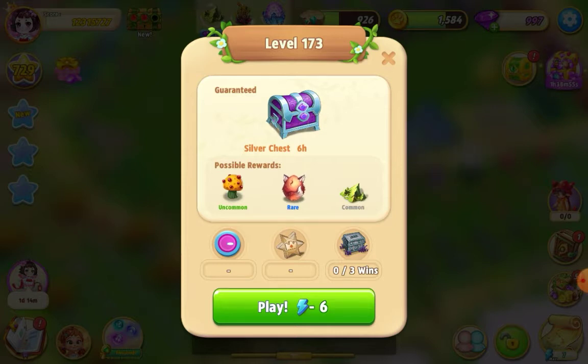Welcome everybody, I'm playing Merge Dragons. I'm about to try Level 173 — it costs six energy and you can win a silver six-hour chest. Here we go.